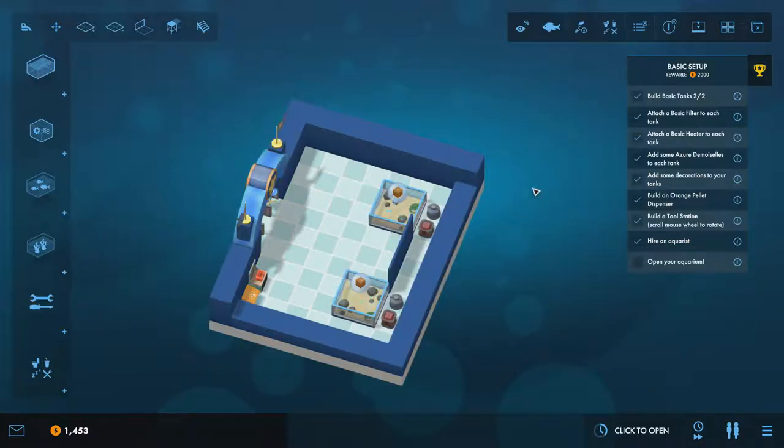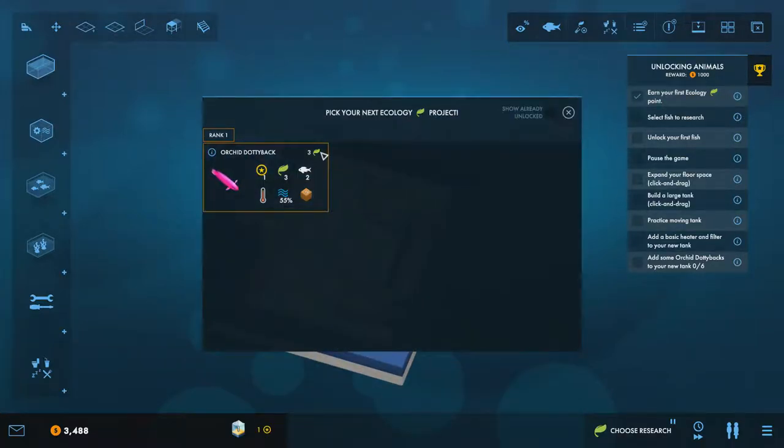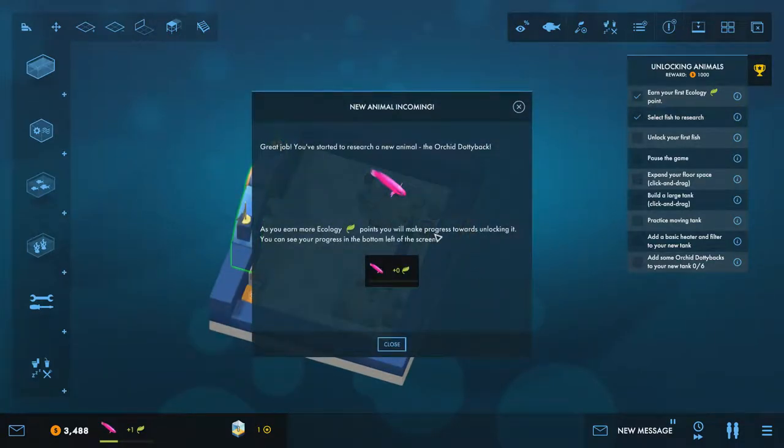The staff member hasn't shown up yet because time hasn't progressed. We click to open and there's our first member of staff — and our first customer! When a guest arrives they pay an entry fee, and as they experience your displays they reward you with ecology points which you can use to unlock new animals. There goes our first ecology point, so we can start researching the orchid dotty back.